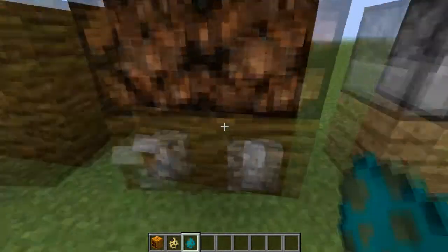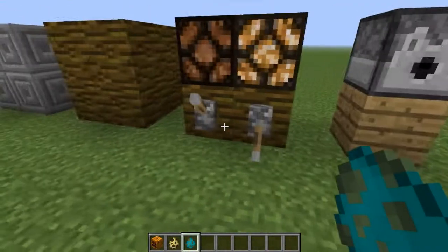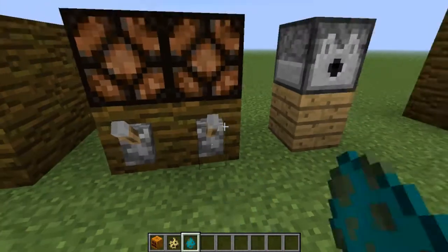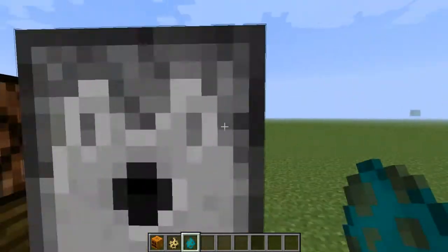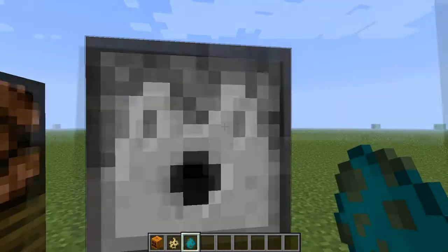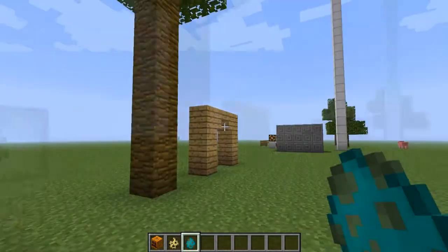They also added glowstone lamps. These are really nice if you want to add some lighting to your house or whatever. And a new face or skin on the dispenser - these always remind me of a face. I always like dispensers for that.